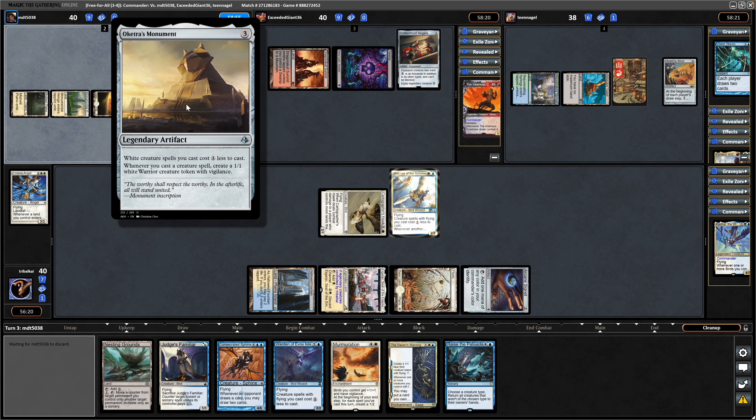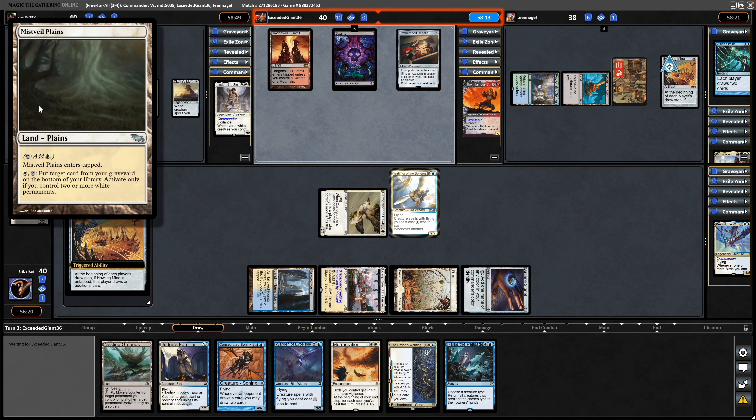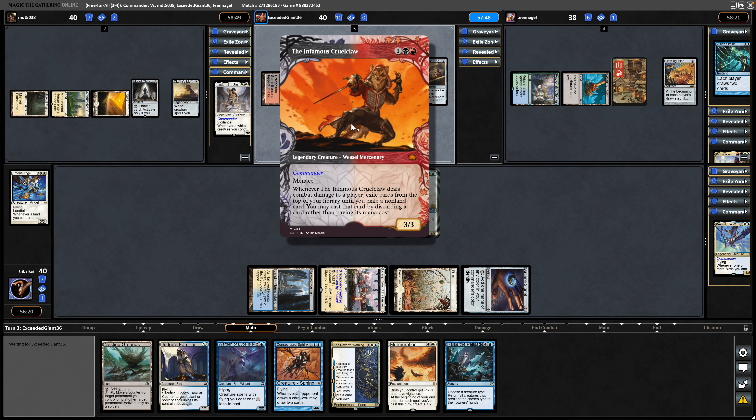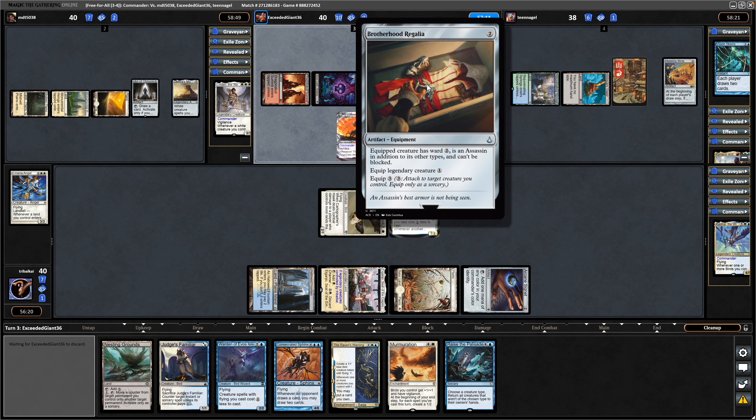Now Ketra's Monument — arguably the best monument in Commander. Not worthy lands over here. There's a Mistveil Plains in order to put something back in the library. And Monumental Henge is a means of card advantage potentially in the later game. Anyway, risk throwing down the Infamous without being able to equip the Brotherhood Regalia, so no ward on this yet.